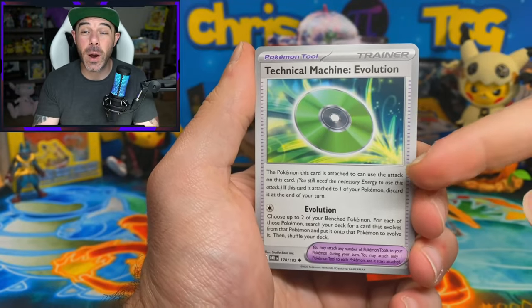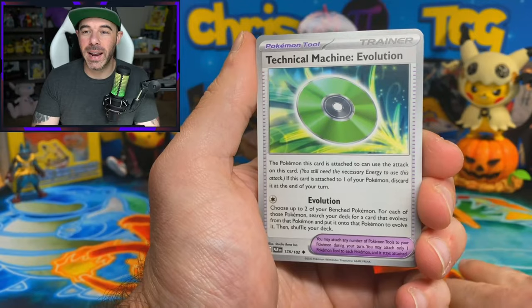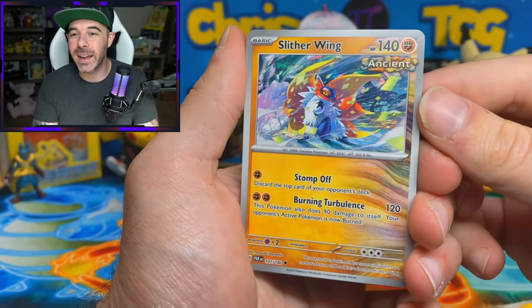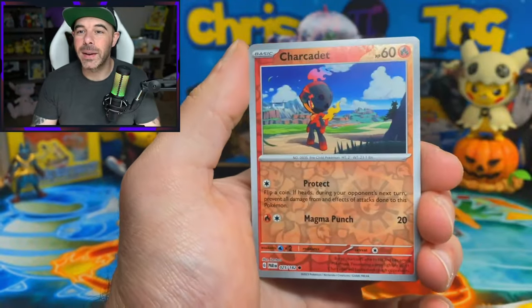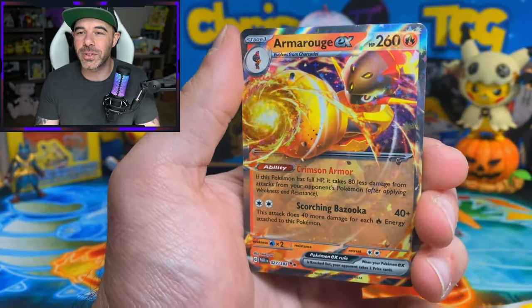Still no art rare or special art rare yet. We got two EXs and a full art. I think it's like two or three full arts, five EXs, and three roughly on the ARs. Now this set also has probably one of the best gold cards that Pokemon has ever printed. We got a Toxa reverse, Minin reverse, and a Low Kicks regular holo. So many amazing throwbacks that they're bringing back inside the game.